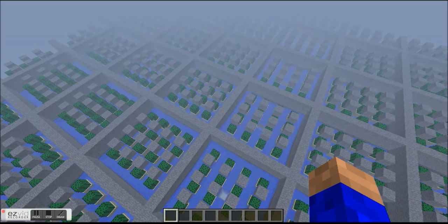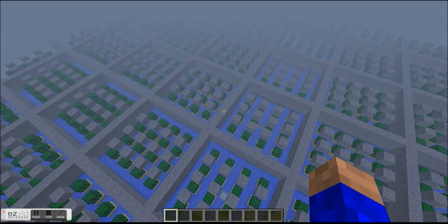Below each of these squares are identical floors for a total of 816 cacti per tower. If that's not enough, there are 1,225 identical towers, making a total of 999,600 cacti. Of course, the farm is way larger than the amount of chunks Minecraft keeps updated at any given time, especially when the view distance is on tiny.